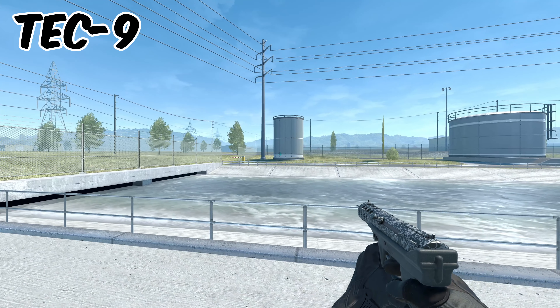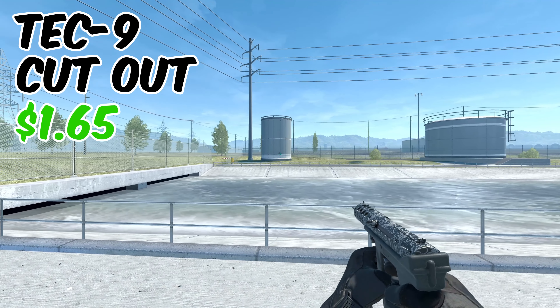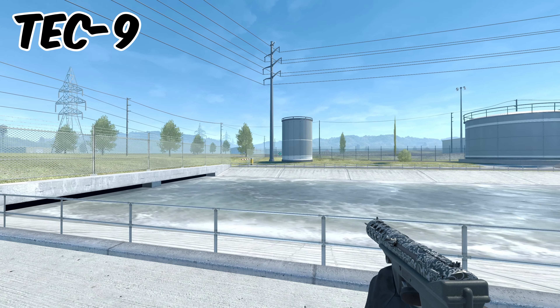Next pick is going to be for the Tec-9. This is the Tec-9 Cutout, and it comes in around $1.65. It looks like something you could probably find in your grandma's house, but nevertheless I think it looks pretty sweet and it goes perfectly with our black inventory.